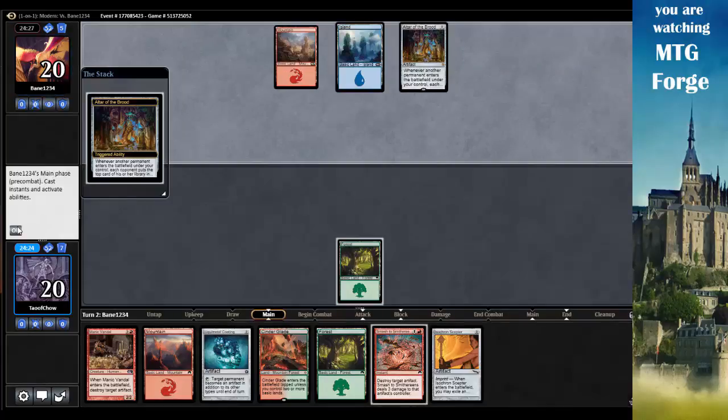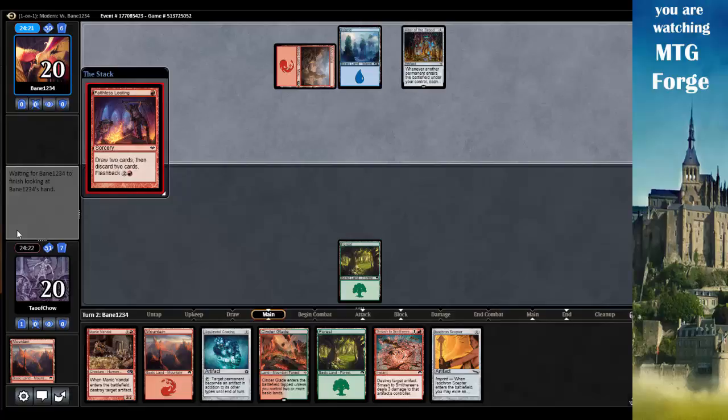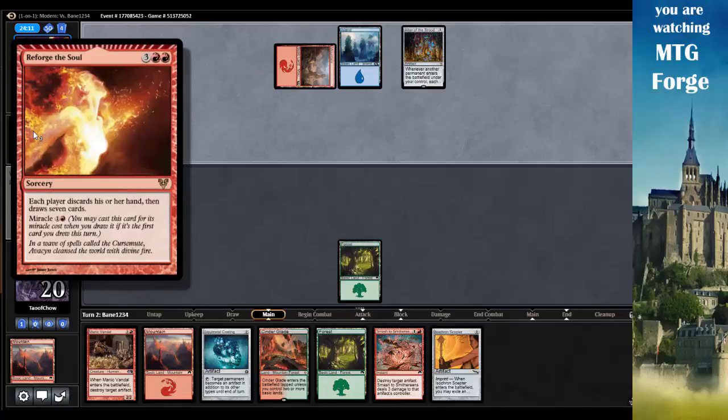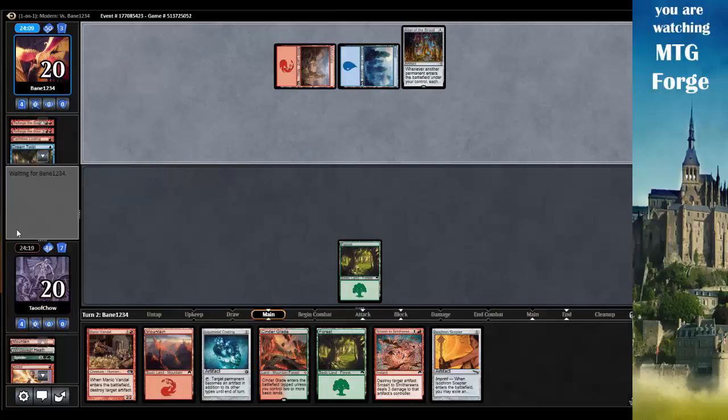Altar of the Brood - I got to mill a card. Opponent plays Faceless Looting, so they're looking for something. Reforge the Soul - discards hand and draws seven cards. I'm so glad he did not cast that. Interesting - a red-blue mill deck.